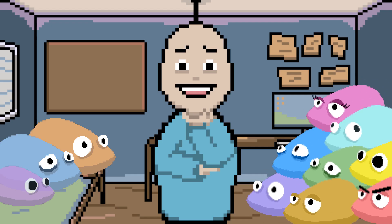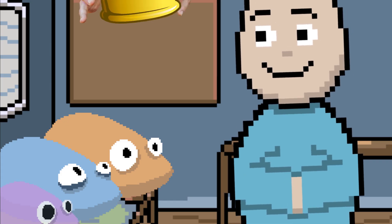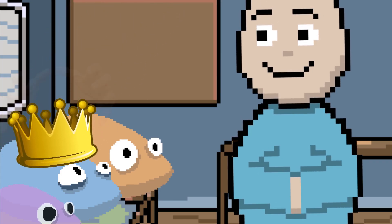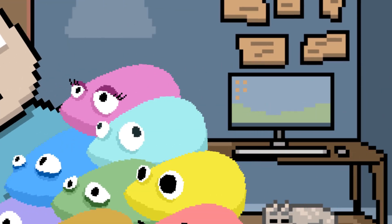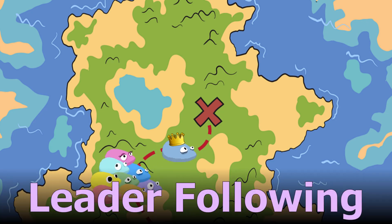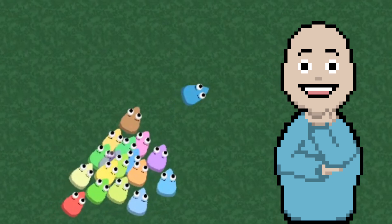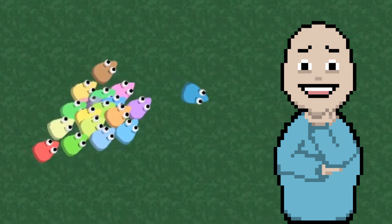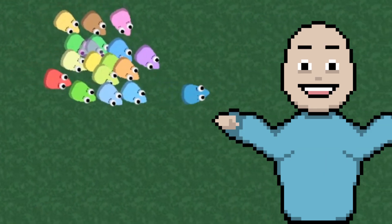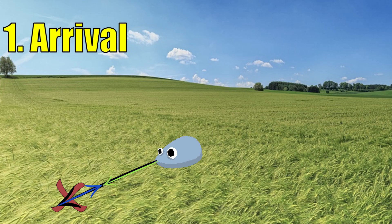We need to end this chaos. Ted is now in charge — everyone will follow Ted's lead. Leader following behavior: the goal is to make Tedlings go after Ted without clumping together. Ted is meant to slow down gradually as he approaches the target.